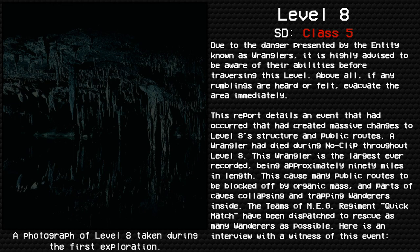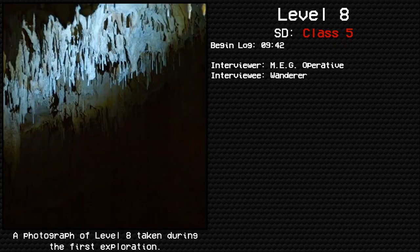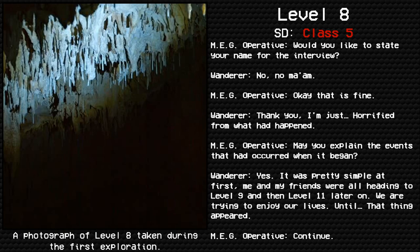Begin Log 942. Interviewer: MEG Operative. Interviewee: Wanderer. MEG Operative: Would you like to state your name for the interview? Wanderer: No. MEG Operative: Okay, that is fine. Wanderer: Thank you. I'm just horrified from what happened. MEG Operative: May you explain the events that occurred when it began? Wanderer: Yes. It was pretty simple at first — me and my friends were all heading to Level 9, and then Level 11 later on. We were just trying to enjoy our lives until that thing appeared.